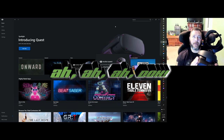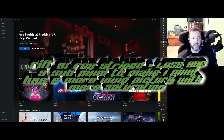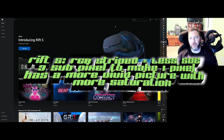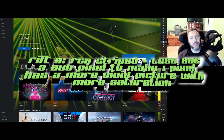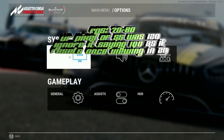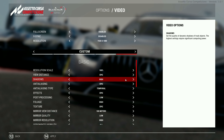The Odyssey has more pixels overall, but the key difference is display technology: the Rift S uses an LCD with RGB stripe subpixels, while the Odyssey uses OLED with a pentile layout. The RGB stripe pattern means you notice less screen door effect on the Rift S compared to the Odyssey's cross-pattern pixel layout.